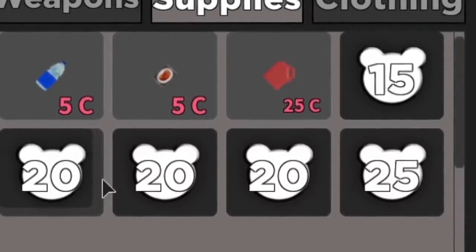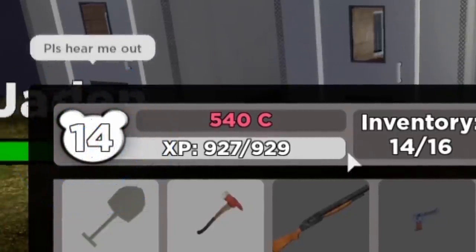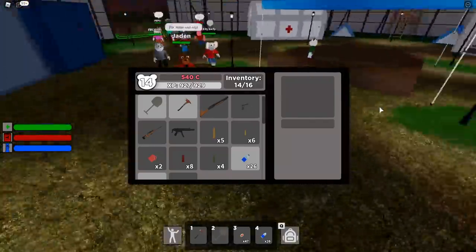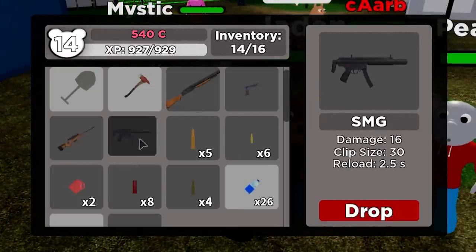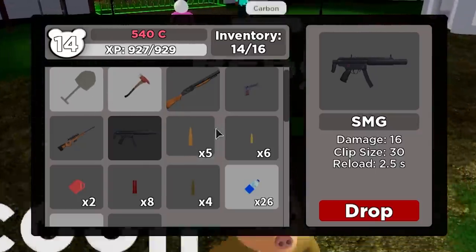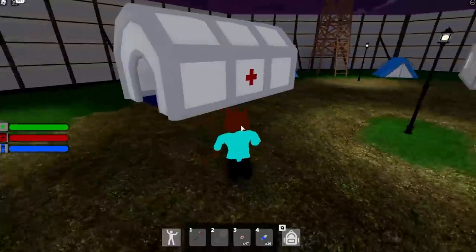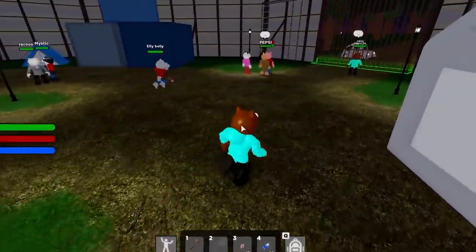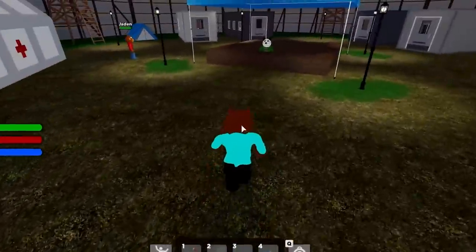Speaking of guns, since I'm actually level 14, I literally need one more kill to hit level 15. You can tell from my inventory that we found almost every single gun inside of this game - from the shotgun, the pistol, the sniper rifle, as well as the SMG. We do actually have ammo for every single one of those guns, but the only gun I am now missing is the assault rifle. If you guys have a spare assault rifle and want to join my Mikey Mob community server, make sure to let me know down in the comments.